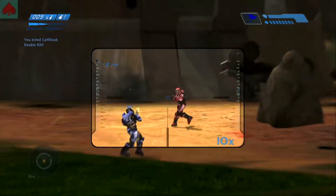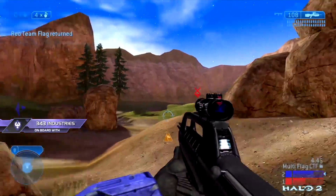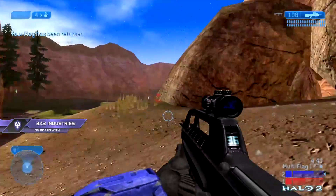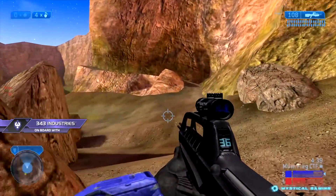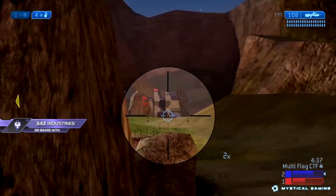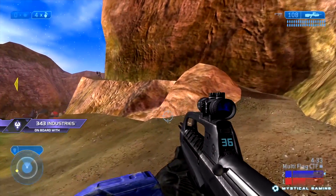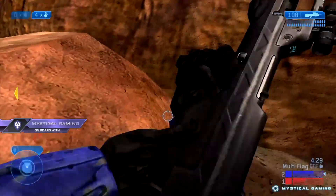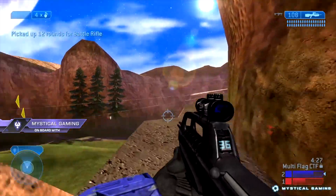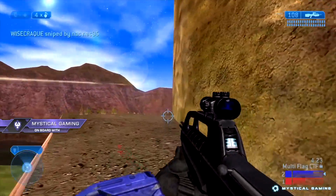Here is how projectiles work in a nutshell. Halo 2 introduced a commonly used system known as hitscan in order to make bullets register over the netcode more reliably. In short, when a projectile spawns, it can detect if it will reach the target in the next frame of the game, and if so, the game will send the appropriate damage over the netcode. This system is instant and is the most reliable way of communicating that a hit should register.